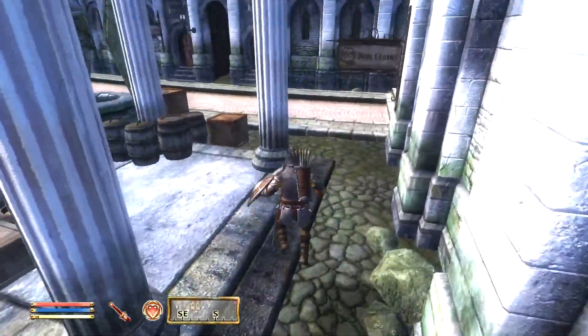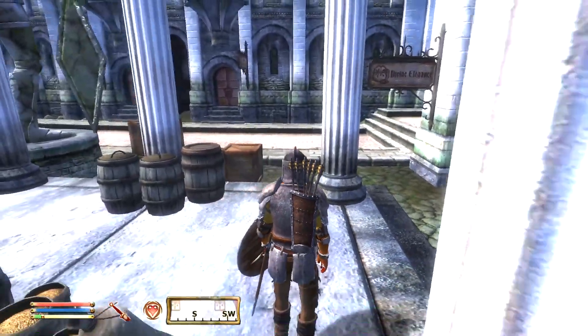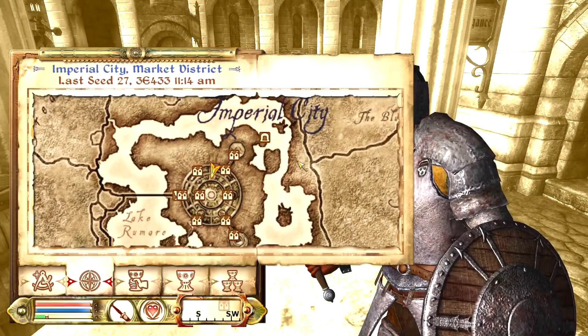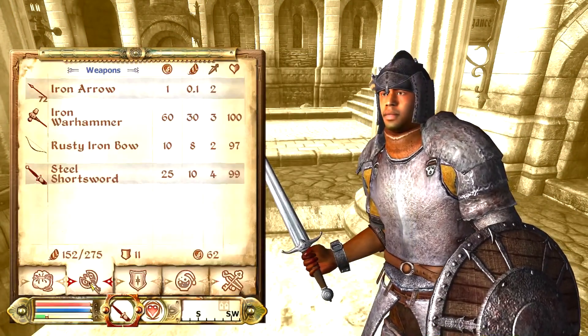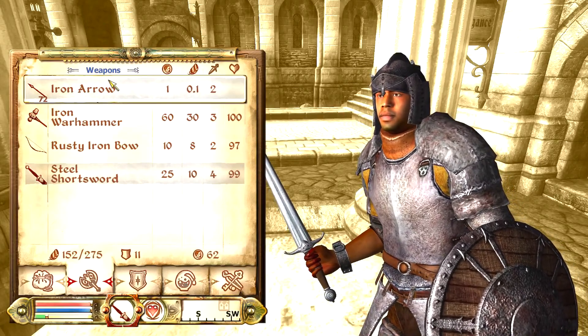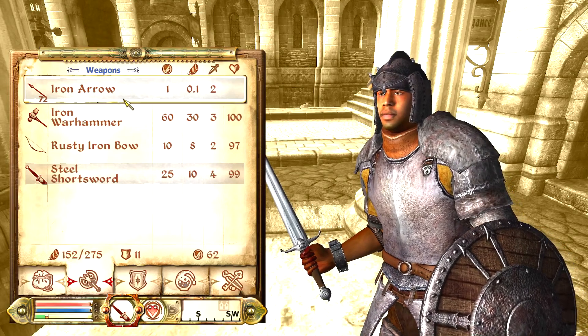Anyway, that is the duplication exploit. It is definitely one of the most useful exploits in the game. I particularly use it to duplicate things like arrows and potions, which are probably some of the best things you can do with it. Especially if you find some nice enchanted arrows, it's nice to be able to duplicate a couple hundred of those.